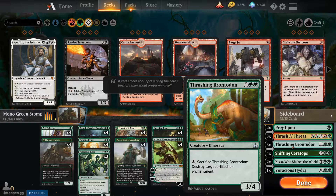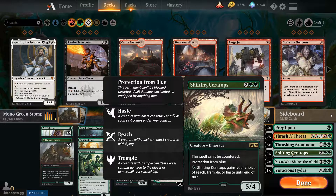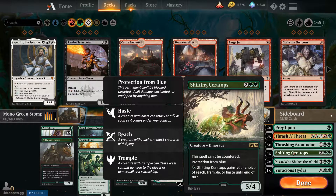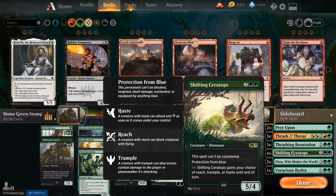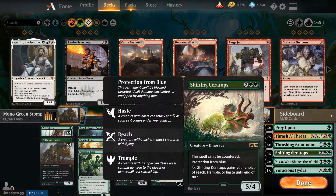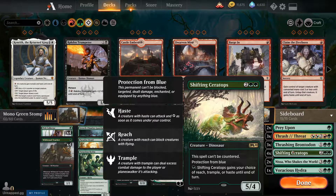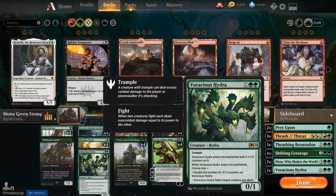Thrashing Brontodon has good overall stats for three CMC in a green deck, but is mostly in to destroy target artifact or enchantment, which is common these days. Four of Shifting Ceratops because I really hate Simic Flash and anything with lots of counters — he's your main way to block flying creatures using a forest for reach, effectively neutering a Hydroid Krasis. Two of Nissa Who Shakes the World for matches where you need to play ultra-greedy instead of aggro. One more Voracious Hydra in the sideboard — as the game goes later he just gets infinitely better with trample, fighting ability, and double plus-one-plus-one counters.